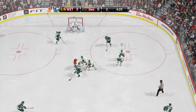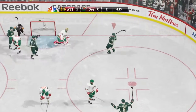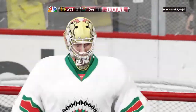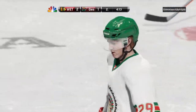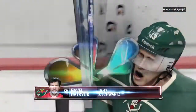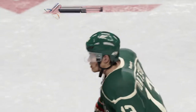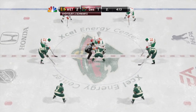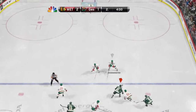Off the faceoff, he ties his man up and so the puck goes to his team. Score! Score! They're back to within one! Datsyuk was able to get himself in position to one-time that puck to the back of the net. Over four minutes to be skated in the second — the lead has just been cut in half. Let's see if momentum changes now.